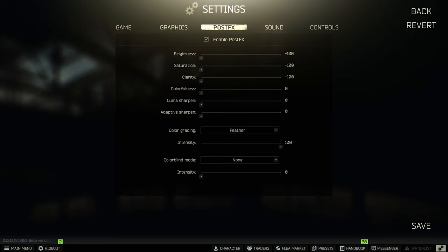What's up everyone, today I'm going to show you the post effects I use for my night raids in Tarkov. I turn all my settings all the way down and I have my color grading set to feather at 100. Here's some gameplay so you can see what it looks like.